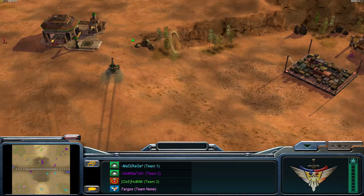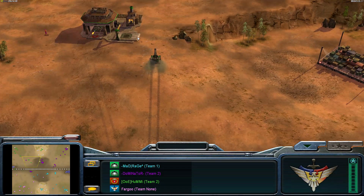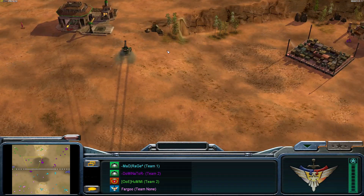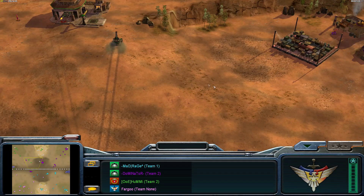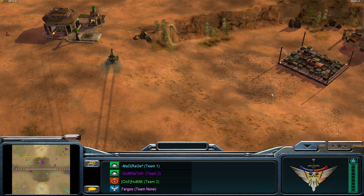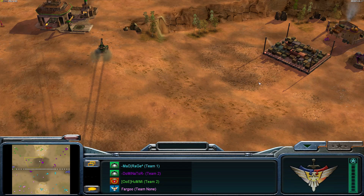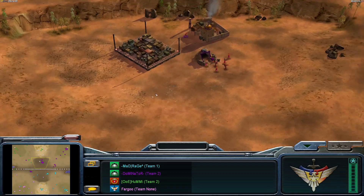If both top players are China, you definitely want to build that war factory before the supply — about 95% of the time. If you're against another China and he builds a war factory first and sends a flamer straight across, if you've built a supply first you'll have no units to defend it. I often see players losing that first supply straight away, which can cost you the game.